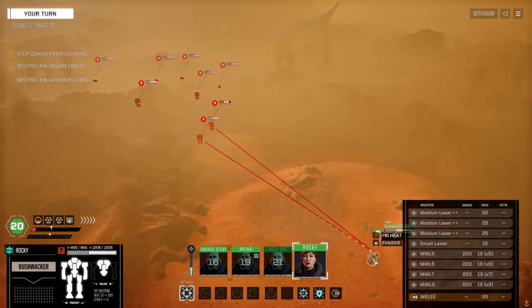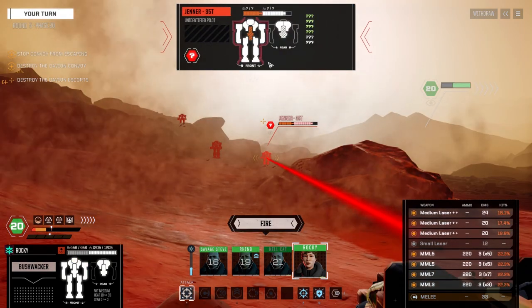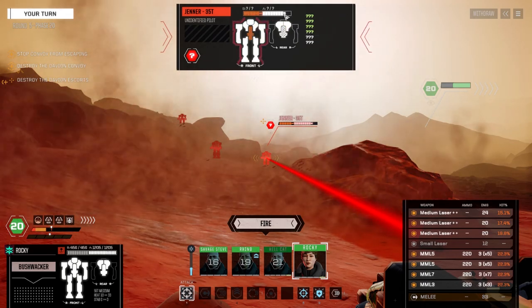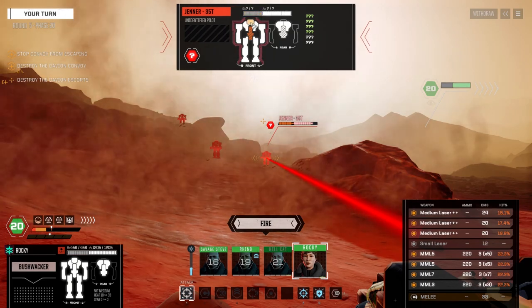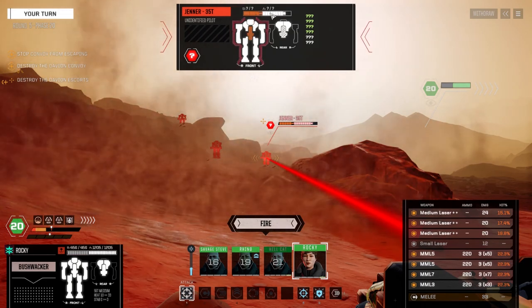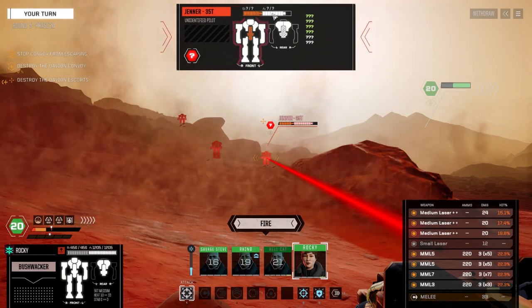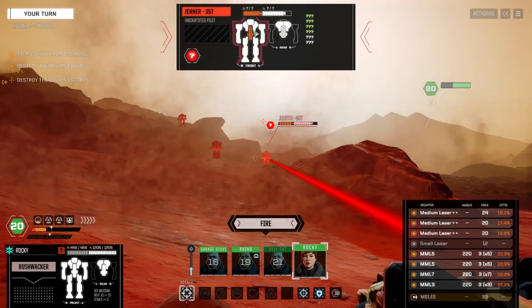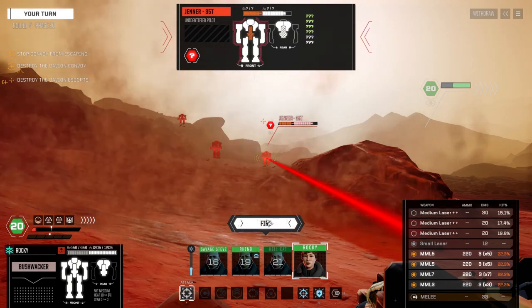So visuals are also dependent on what you have in your head — if you've got a slick suite or things like that. At this range with this guy you can't really tell how much armor they have, but if you're getting closer it'll tell you the total. And when you have better sensors it will begin to tell you what weapons they have and what their armor total is — right now it just gives you an idea of how much they've got left. I'm gonna leave the medium lasers off and just fire the MMLs on this guy.